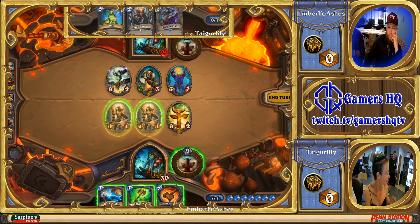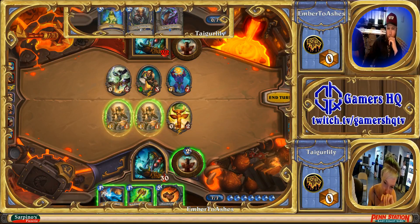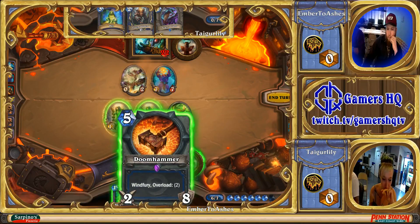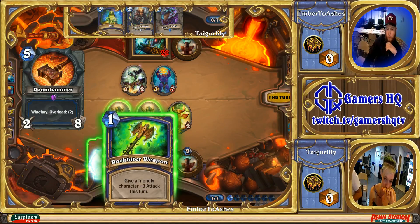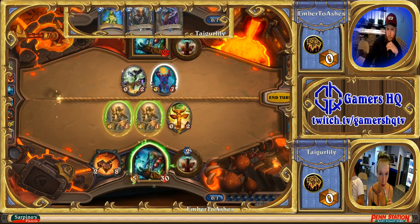Probably the best thing Ember needs to do is play his whole hand out, but instead of going to the face, he probably wants to trade off. Lightning Bolt plus Spell Power, or Rockbiter on a 1/1 into the 7/7, and then one charge of the Doomhammer into the Tunnel Trogg plus the other Argent Squire. He might just be going face — this might be a scenario where you just don't care and try to outrace your opponent. He's going to be dealing 10-12 to her this turn, putting her at 10.